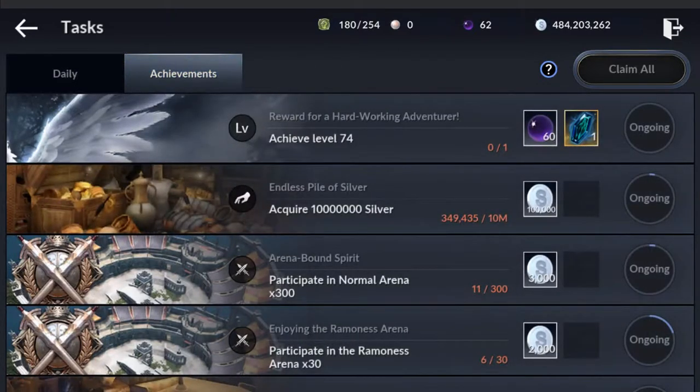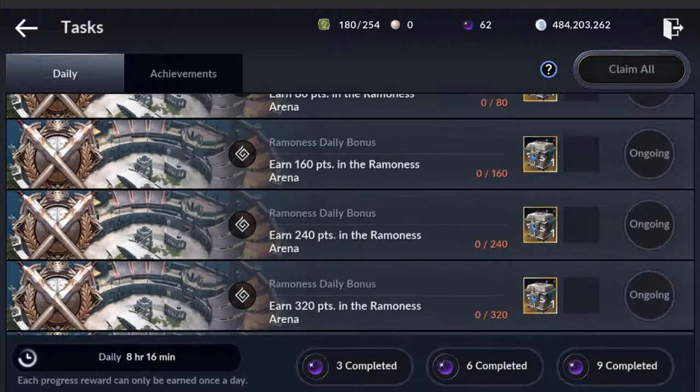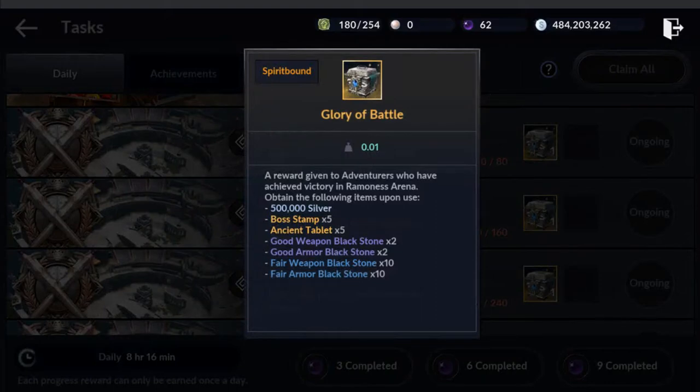An achievement quest is as simple as acquiring a million or ten million silver, or participating in a normal arena. These are things that take a bit of time to accomplish, but once you do, the rewards are nice. What's highlighted is what's left to do for daily tasks. I still need to complete a boss rush three times, use a hit point potion 20 times, and you can see the rewards on the right-hand side and the progress. The ones I'm just shy of right now are the Ramones daily bonuses — I'm missing out on some pretty good stuff if I would just jump into a Ramones and do it.